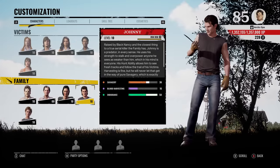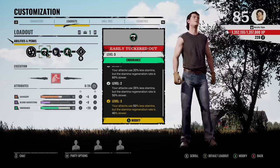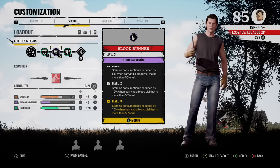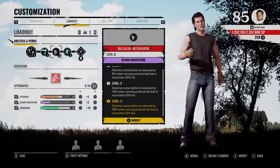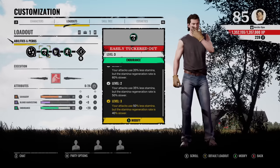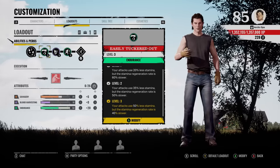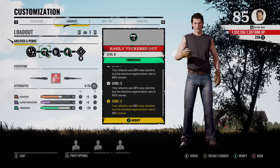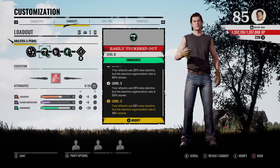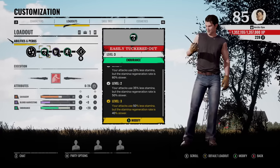This build will pretty much give you infinite stamina or infinite melee attack swings. The first perk is Easily Tuckered Out — with this perk, your attacks use 50% less stamina. The next perk is Blood Runner: stamina consumption is reduced by 15% when carrying a blood vial that is more than 50% full. You can activate this perk really fast early on. All you've got to do is steal three blood buckets at the beginning of the match. The perk activates a 15% stamina reduction for everything — sprinting and melee attack swings. So 15% added on with Easily Tuckered Out, that's 65% less stamina right there.